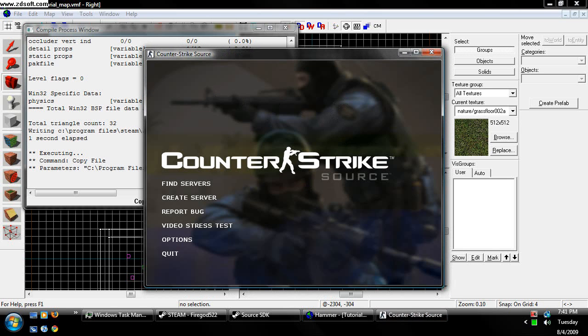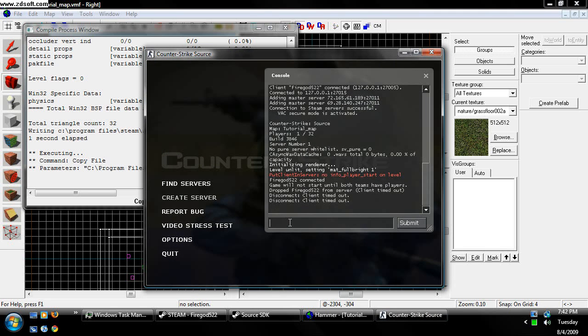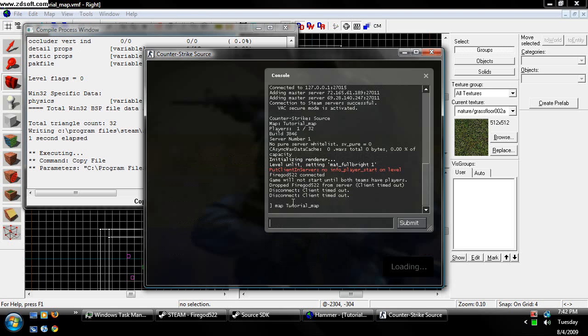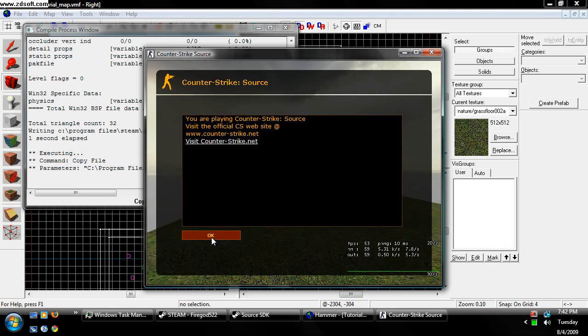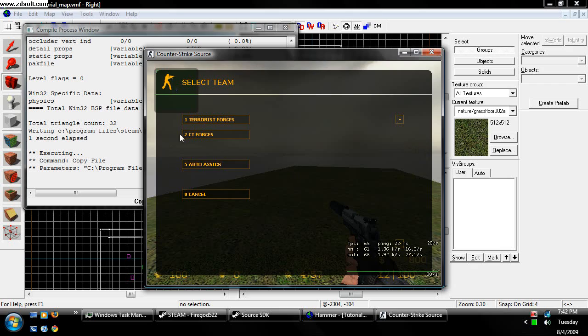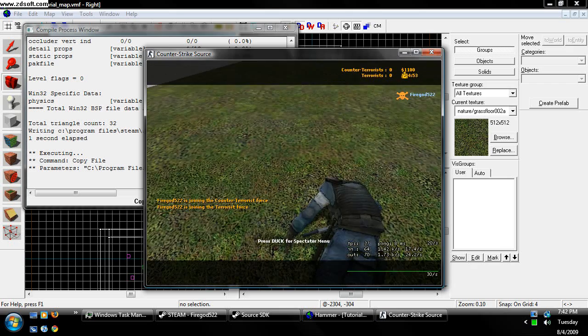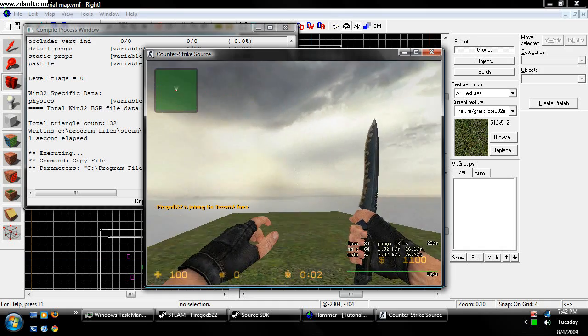So once our game — I'm using Counter-Strike Source, whatever game you're using — we're just going to go ahead and go into our console, which is the little squiggly line button. So we're going to type in 'map' and then the map name. This is called tutorial map, so type 'tutorial map' and load it up. After it's done loading, you can see there's a map with our counter-terrorist spawn. I changed the name to terrorist, so now I'm a terrorist because I have my spawn point over here.